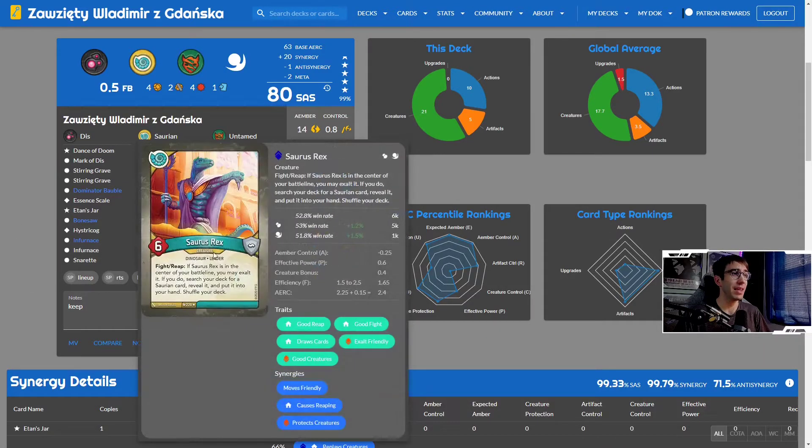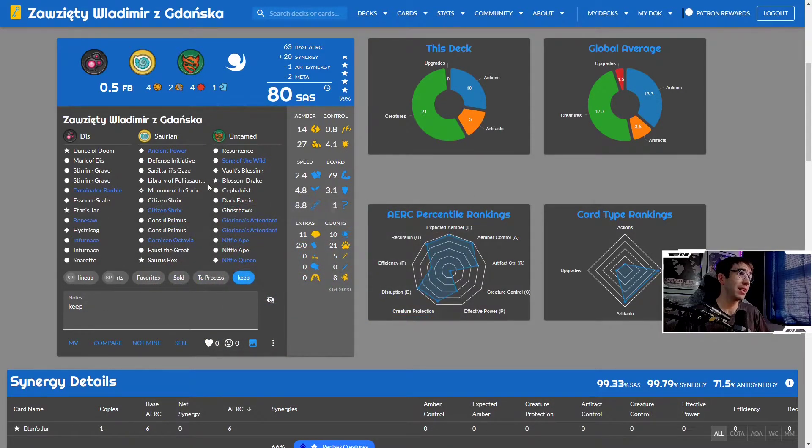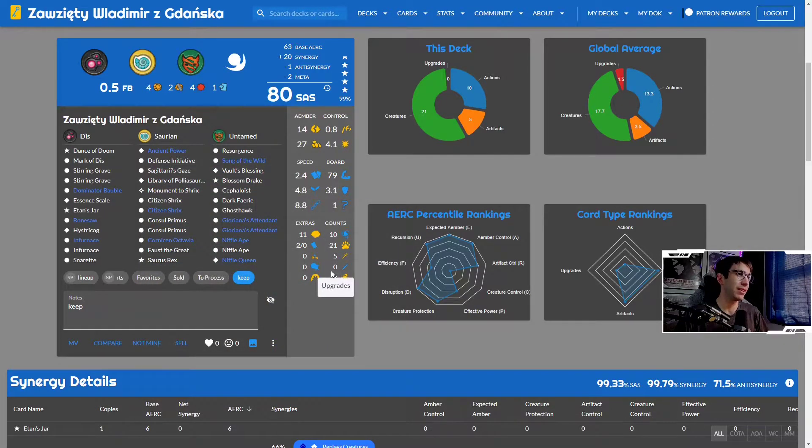On top of that we've got decent ember control, Faust, double Citizen Tricks, Monument Tricks, Library Polisaurus, Ancient Power to protect stuff — all very nasty. We've got the Vault's Blessing with only about eight mutants, not too bad. I think it's going to be challenging for us to take this deck down, but one key weakness I've identified is that it doesn't have a whole lot of creature control outside of fighting on the board — really nothing aside from Dance of Doom.